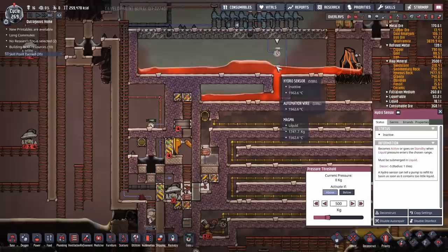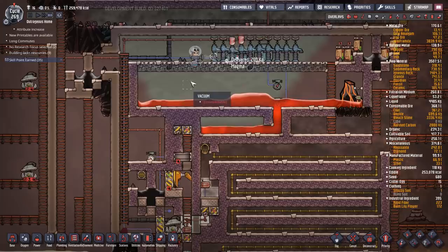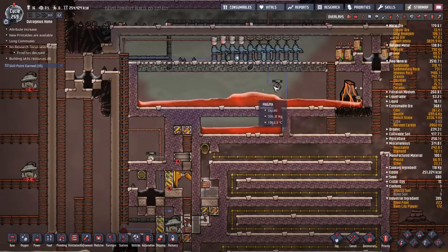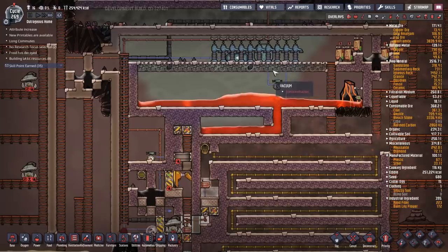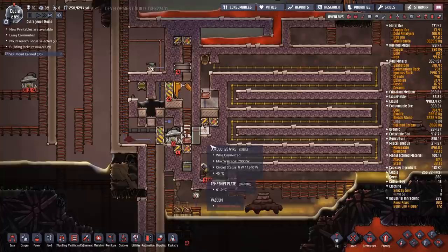I put this hydro sensor right there. The reasoning behind it was I didn't want them accidentally putting so much magma in here that it came up and started touching the mesh tiles — that could lead to problems if it started melting. I wanted to make sure this got toggled sooner rather than later. I don't want it going up more than one tile — if it goes up two it's going to encounter the mesh tiles. That's gold amalgam; even if it was iron it'd still end up melting. Duplicates walking across it would also get horribly scalded.